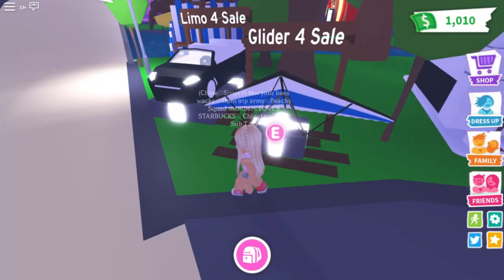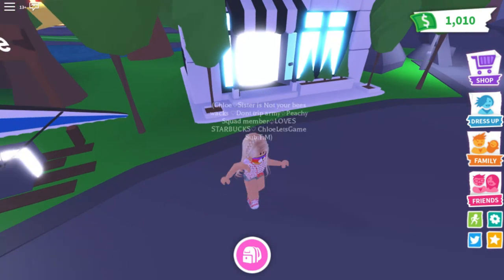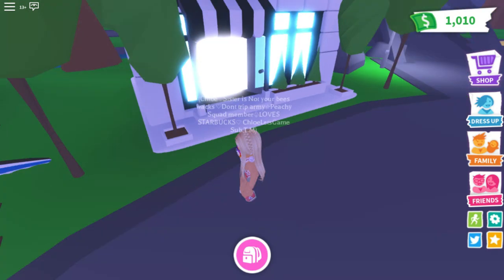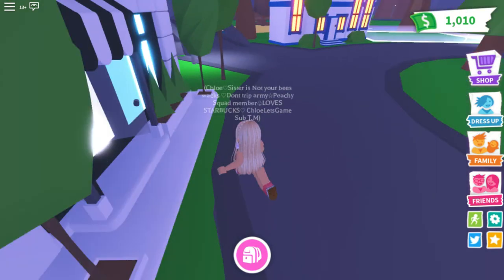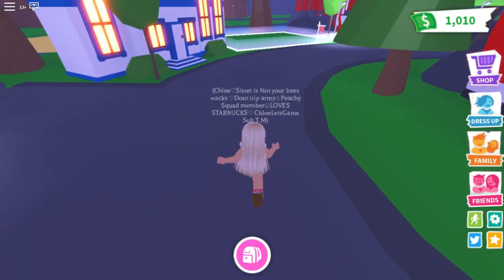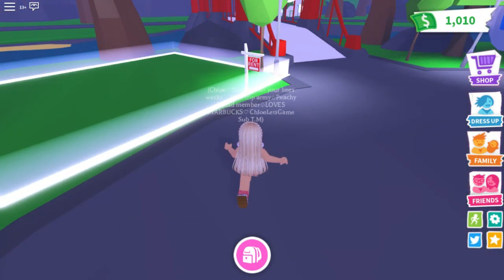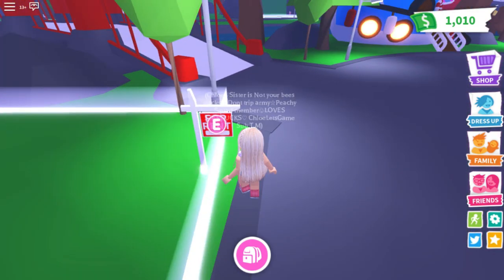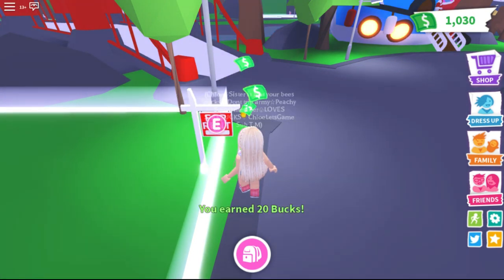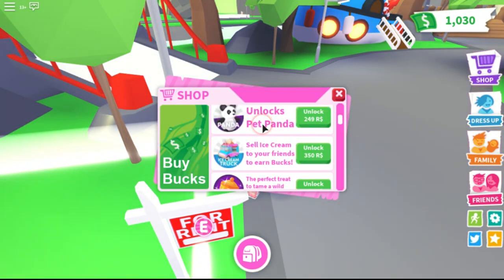The baby shop was over here, and there was a go-kart for VIP. Back then, the premium plot was not a game pass — it was like 120 in-game Adopt Me bucks to buy it. Now you need the premium game pass to get the premium plot.